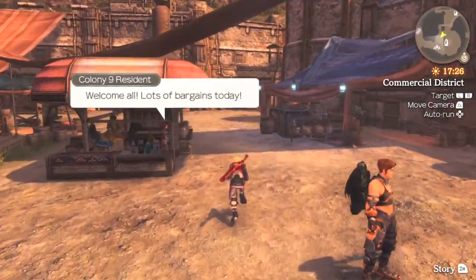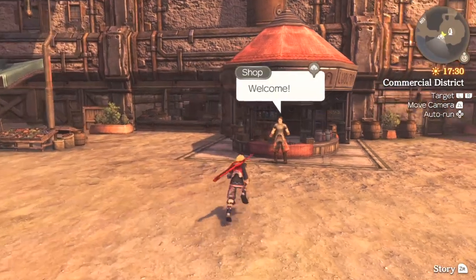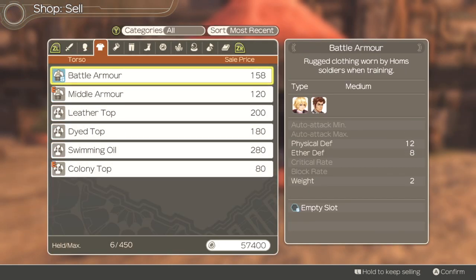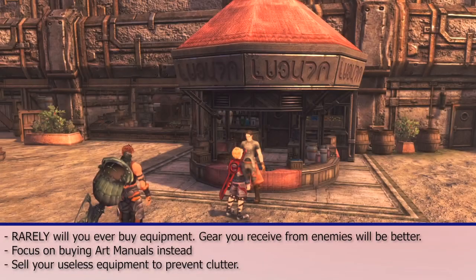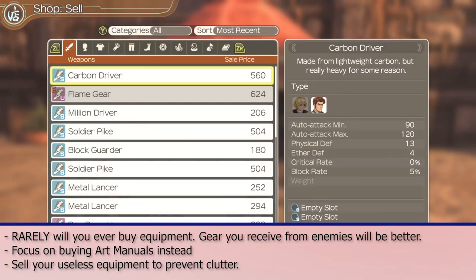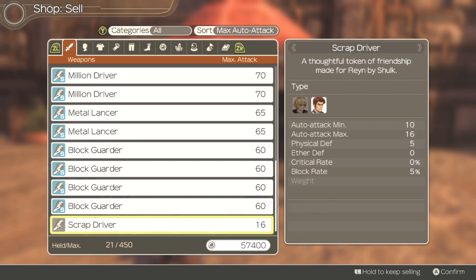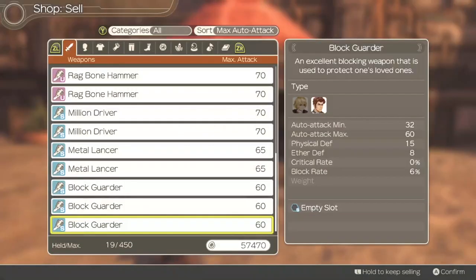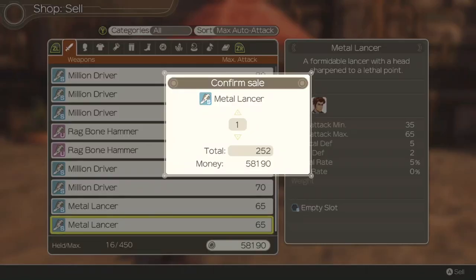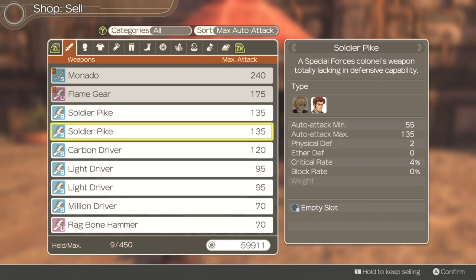Now let's talk about inventory management — what should I sell and what should I buy? For selling: you're going to be getting tons of different weapons and armors throughout your journey because there are so many enemy drops. You're just going to be getting a ton of outdated gear at times, so if it's outdated, feel free to sell it. However, save the collectibles as you obtain them. Eventually there will be little exclamation marks around some of your collectibles — those ones you want to save because they're tied to a quest.